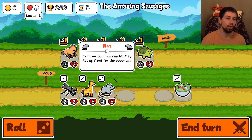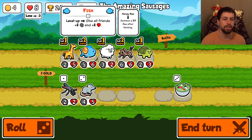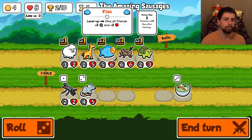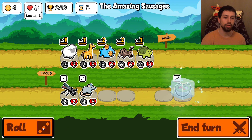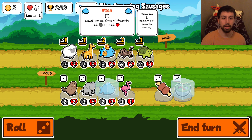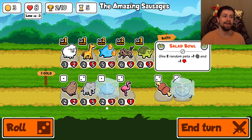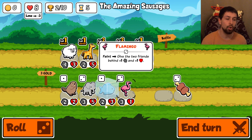We are down badly because this is just a weak team. I think we sell the horse at this point because plus one attack won't do much. I'd rather grab this giraffe - at end of turn, it gives the friend ahead plus one plus one permanently. So usually if you want to win in this game, you need buffing units. If I put this salad on, it gives two random pets plus one plus one, and you always want to play for the current round.